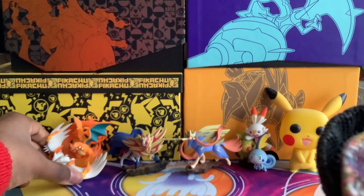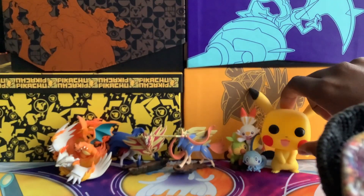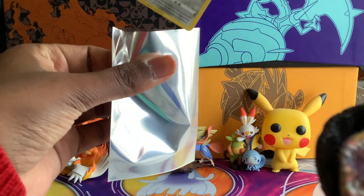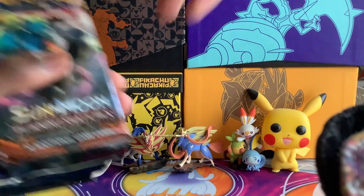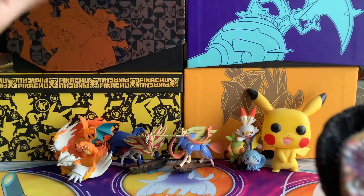If they can all fit on screen. There we go, that's good enough. So this box comes with one Burning Shadows, one Sword and Shield, one Evolutions, one Team Up, and two Darkness Ablaze. There's a lot of different packs in this box.